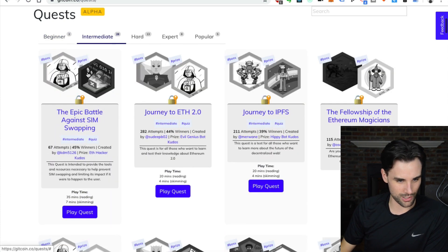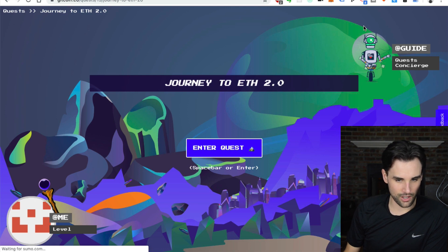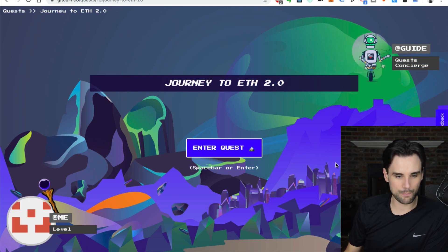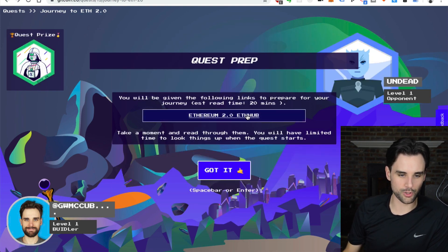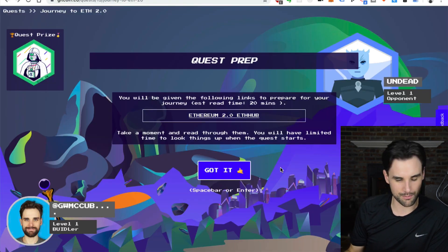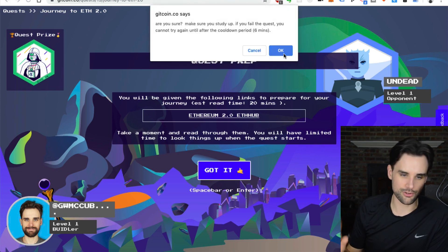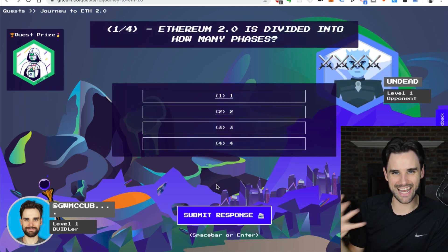Let's go to maybe an intermediate quiz — let's do the journey to ETH 2.0. I've seen Kevin play this one before, full disclosure, but I'm going to give it a try myself. So here's your journey to ETH 2.0. ETH 2.0 is the next version of Ethereum that's coming out — they're rolling out new changes. We're going to enter the quest. This quest is for all of those who want to test their knowledge of Ethereum 2.0. It presents you with an article you're supposed to read before you get started, so you can learn about it and then quiz yourself. I'm just going to skip the article.